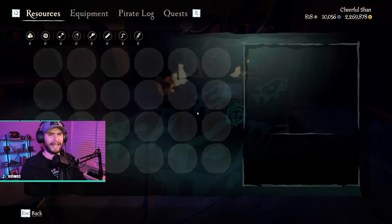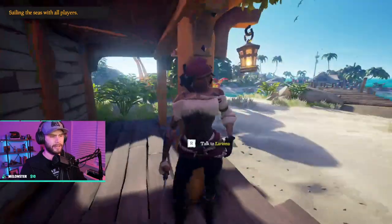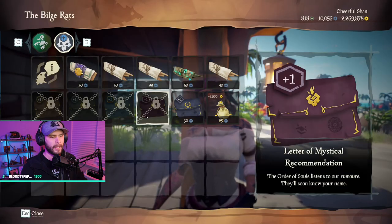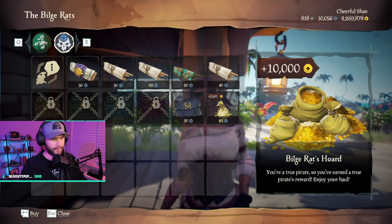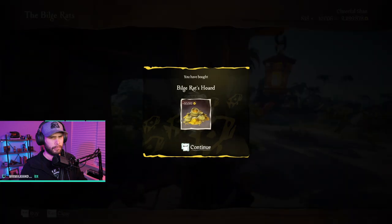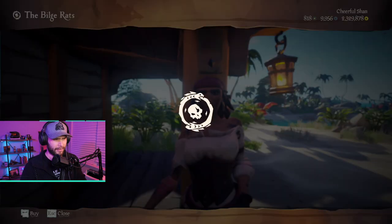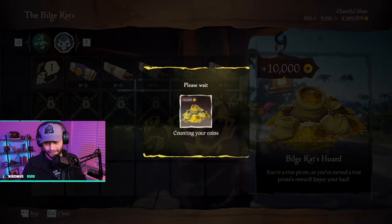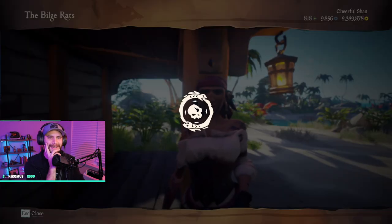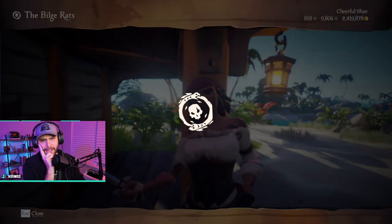I got 10,000 doubloons and I'm starting at 2.2 million. So, Lady Duke. No shot, this works. So it's by this one, right? Wait a second. All right, can I just spam it? Oh my gosh. All right, I can just hit enter. See how much money we make — 10,000 doubloons.